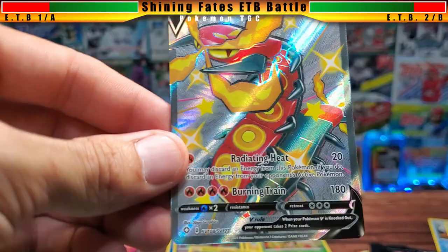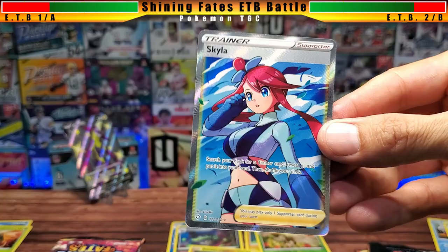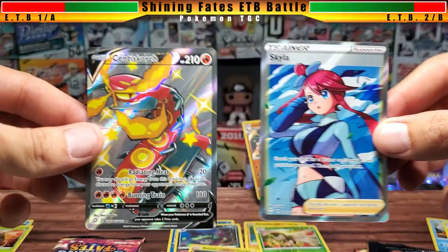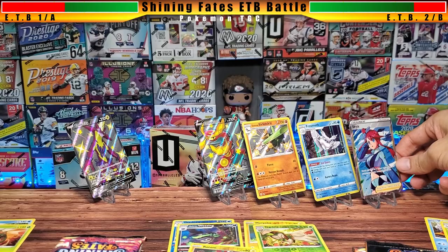We got a shiny Centiskorch V — that's pretty good, definitely taking that one. And behind it there's also a trainer: it's Skyla. Search your deck for a trainer card, reveal it, and put it into your hand, then shuffle your deck. That's quite useful. Safe to say ETB number two just took the lead — those last two packs were really loaded.